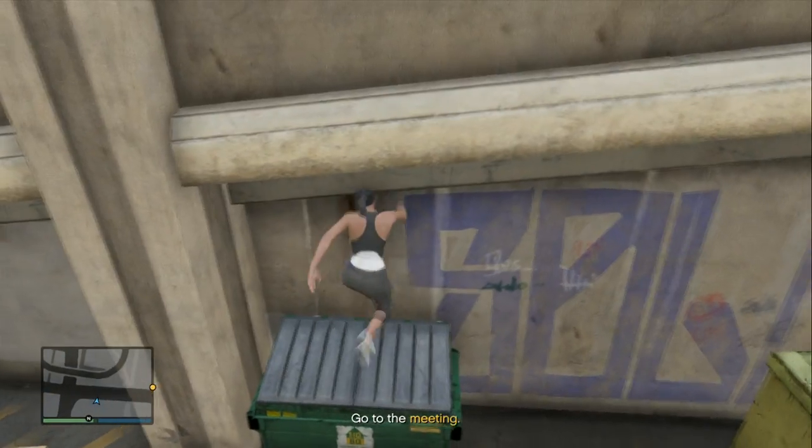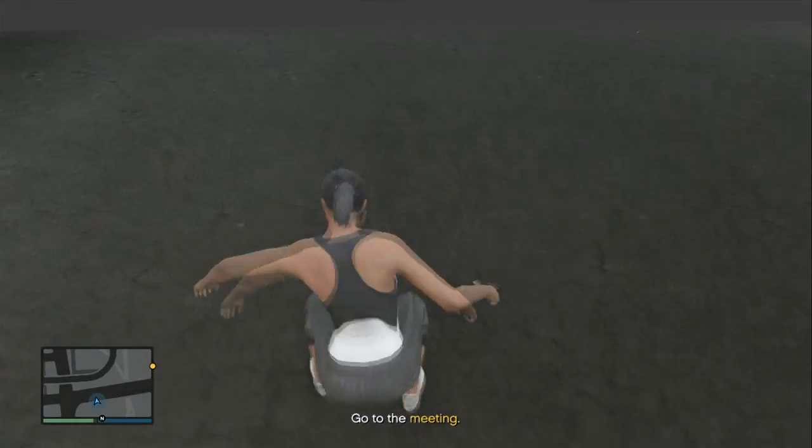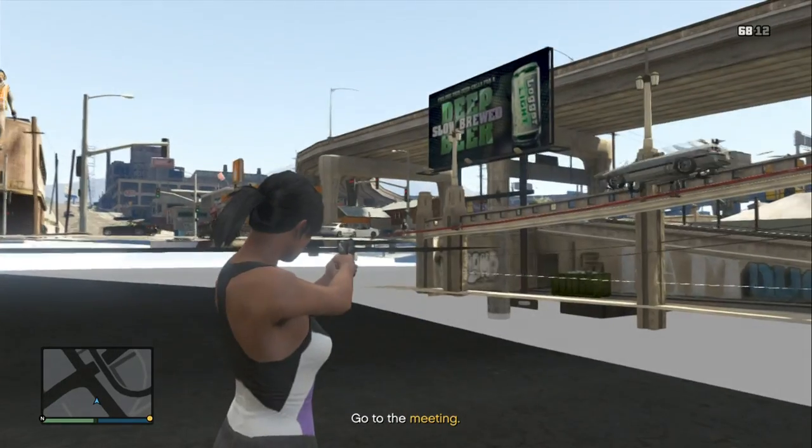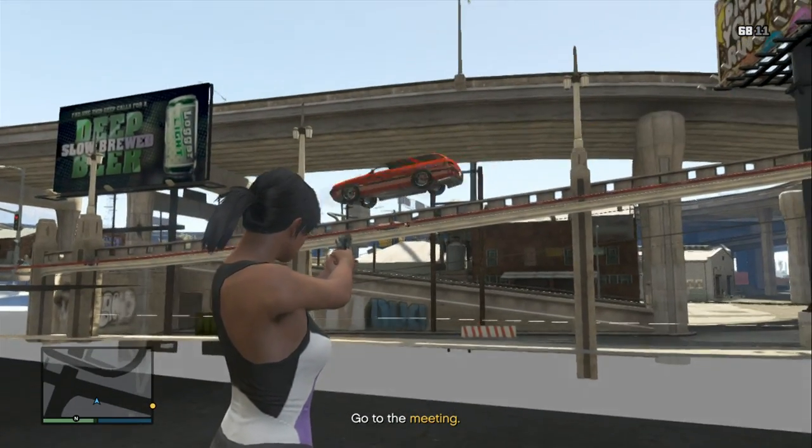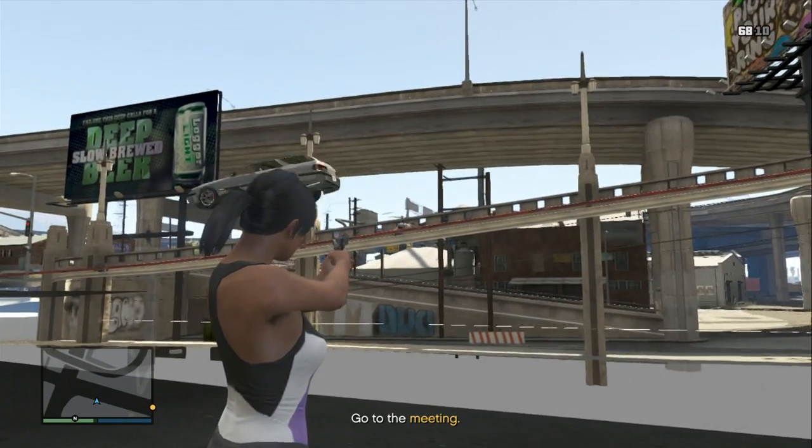It takes a few attempts to do it but it's really easy — I was just doing it quickly to show you. There you go, I've just hopped on through the wall under the bridge. From here you can kill people; I've just got a lock on a person and shot them — easy as anything.